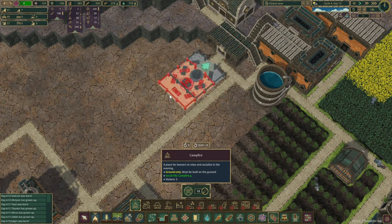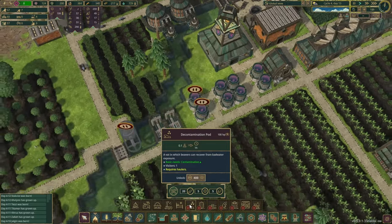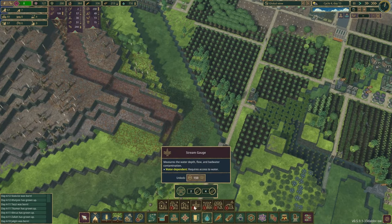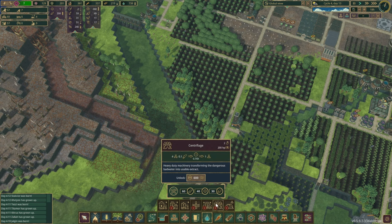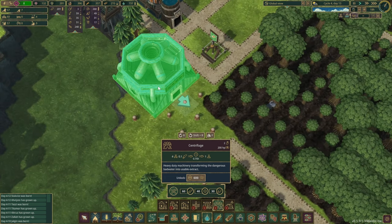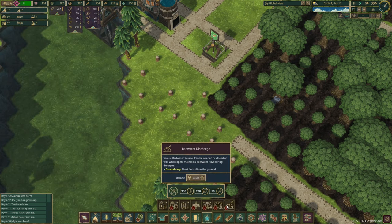Let's do a campfire — we'll place it right about there. We might have to do another one somewhere. I think we should move into the contamination stuff and see what we can do. If we click on the water — deep bad water pump, water centrifuge — heavy duty machinery transforming dangerous bad water into usable extract. That looks like a three by three. And then there's the bad water discharge, which can seal a bad water source and maintain bad water flow during drought.